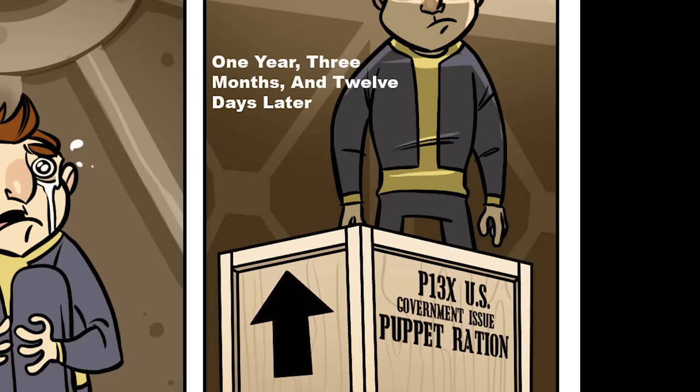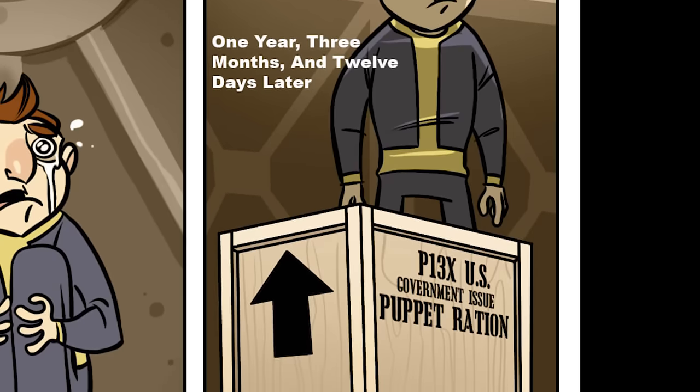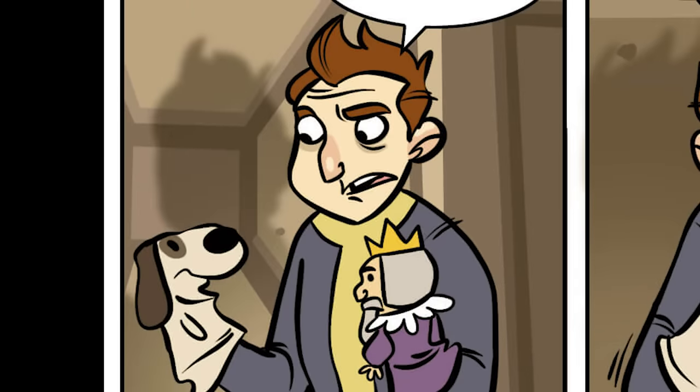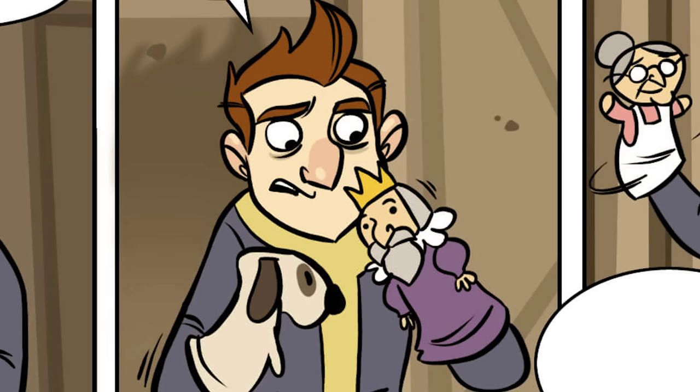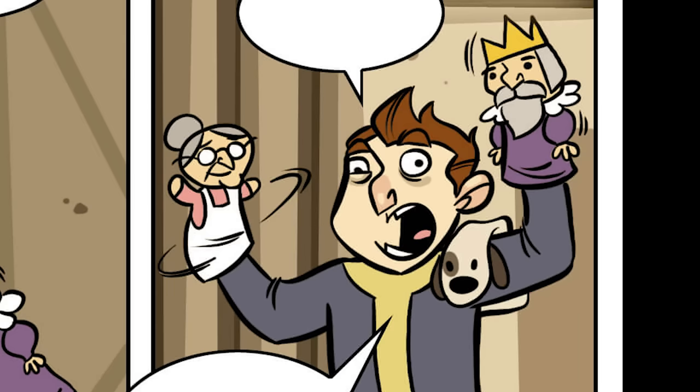P-13X, U.S. government-issue puppet ration. After opening the crate: "You're a dog? Some kind of dog? And you're like a king, I guess." The puppets proved to be the man's only company, and at first they were a simple distraction to pass the time. But only two months after discovering the crate, each puppet had developed a distinct personality.